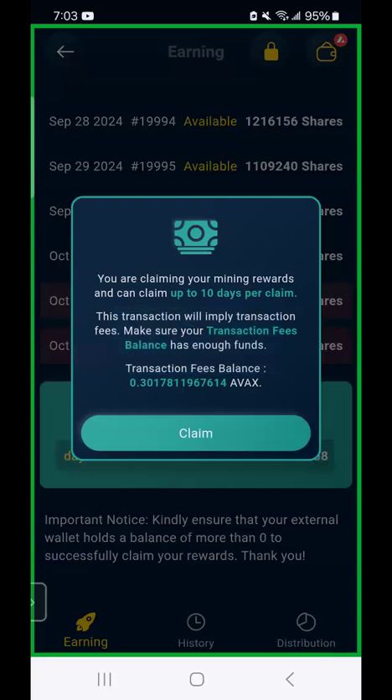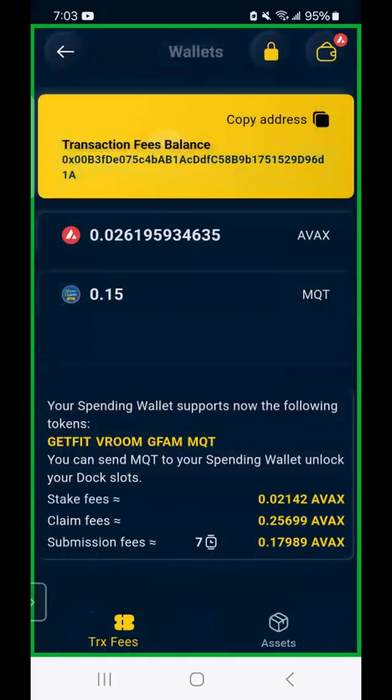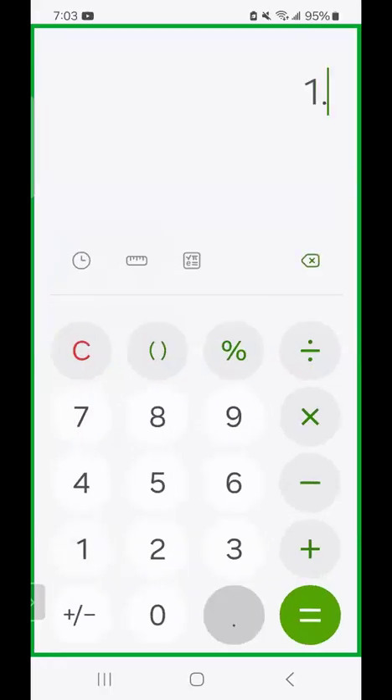I had to transfer a few dollars of my MQT into AVAX to cover the swap, and boom — claim successful! Let's see how much MQT I have now. I went from about 0.15 to 1.27, so I added about 1.1 MQT. Let's do the math: 1.1 times 66 dollars — I made $72 this week. My first withdrawal was $60, my second was about $55, and now my third withdrawal is $72.